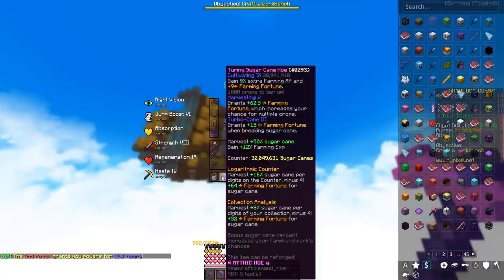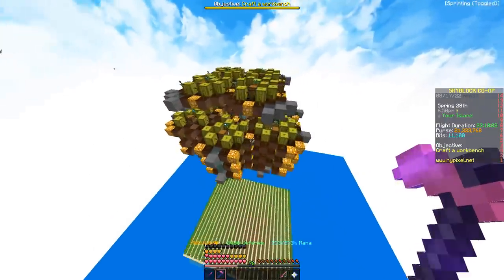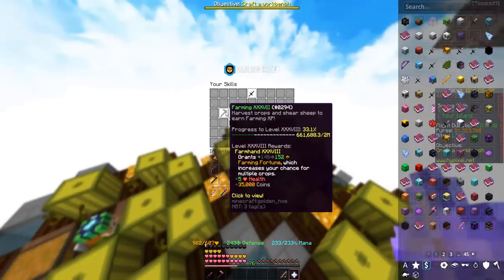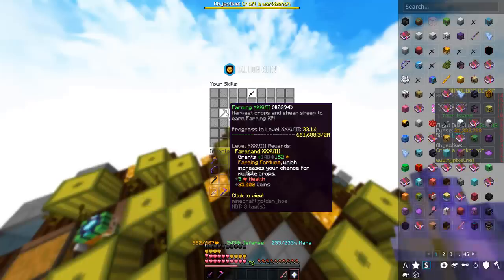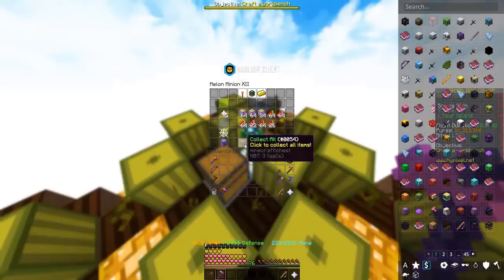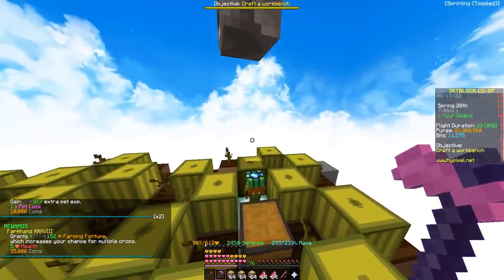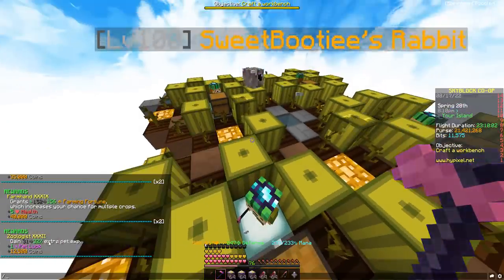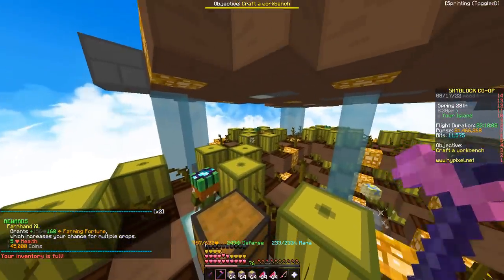We're going to make sure we all have god potions and hold on to a tier 3 hoe for the cultivating 9%. These minions have been grinding for so long and it's time for it all to pay off. I am currently farming 37, hoping to get as close as possible to farming 50 from just this one collection. I'll make sure I have the hoe in my hand and hit collect all. We'll go for our second minion and get our first level up — boom, farming 39!